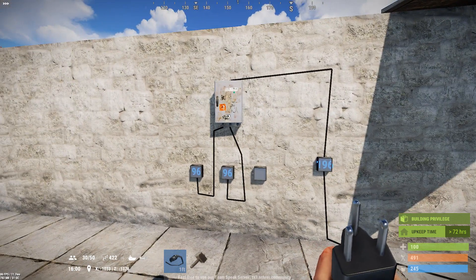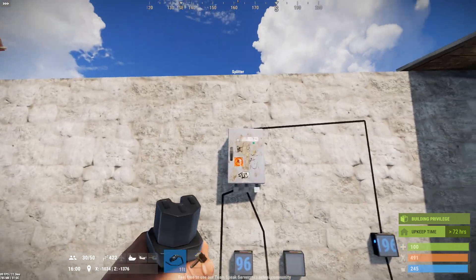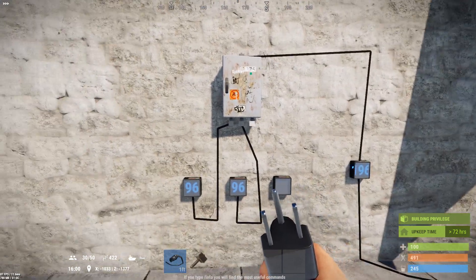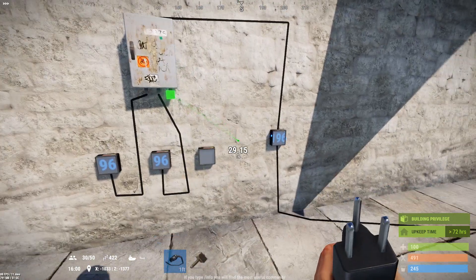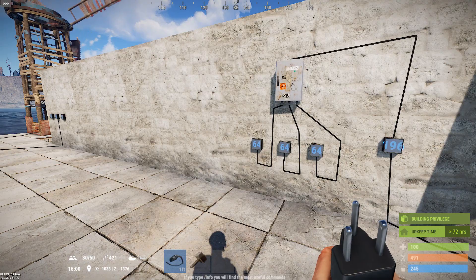Again, the basic but large component, typically costing 10 high-quality metal, has a single input and three outputs, and it will divide your input power evenly among the number of outputs that are in use at any one time. Ladies and gentlemen, the splitter.